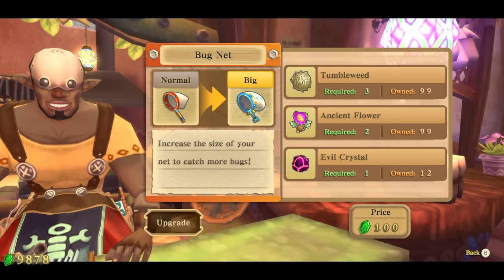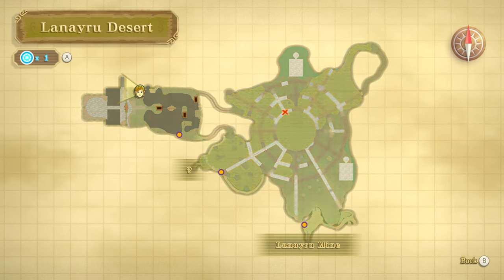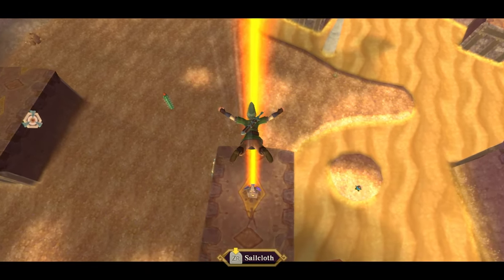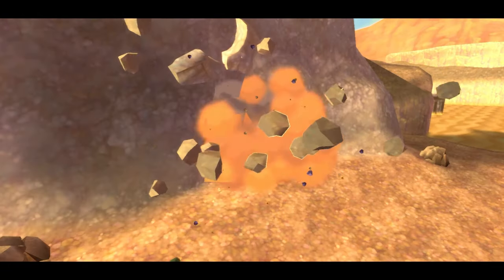Hey everyone, Bibin here. This method is one of the most consistent and reliable ways to farm tumbleweeds as soon as you get your map updated in Lanayru Desert. In the area next to the bird statue, North Desert, there's a crack in the wall to the left that you can blow up with a bomb.